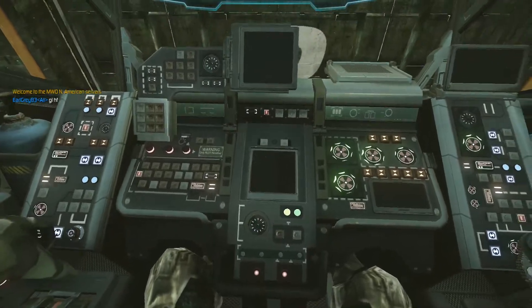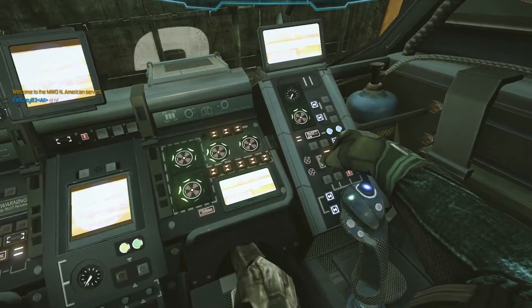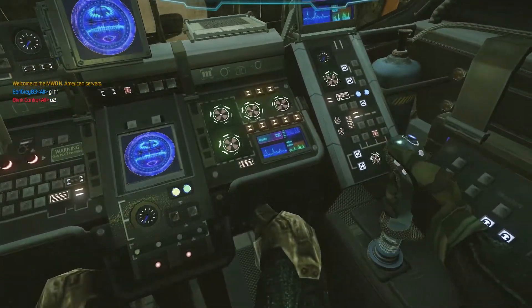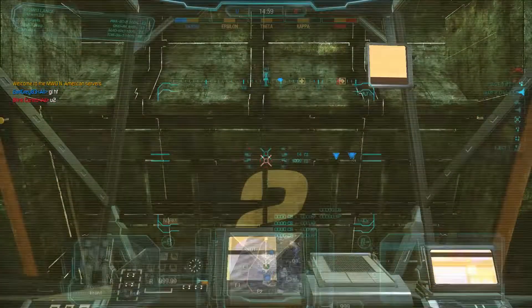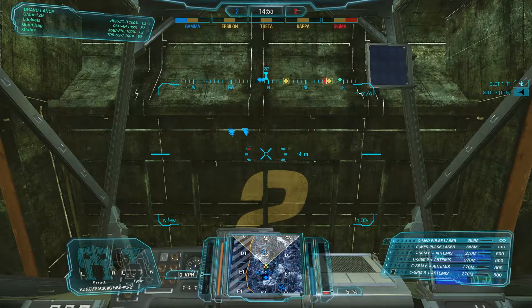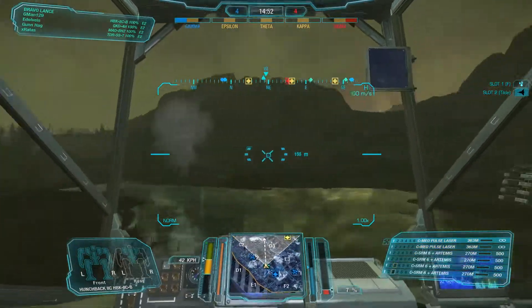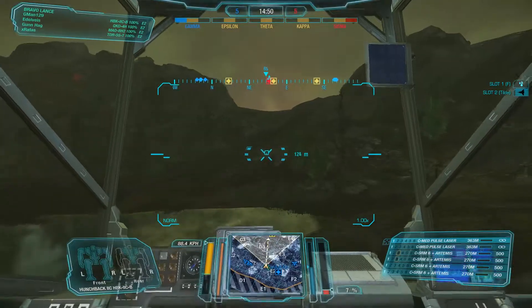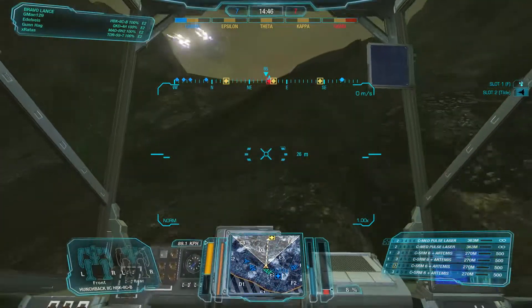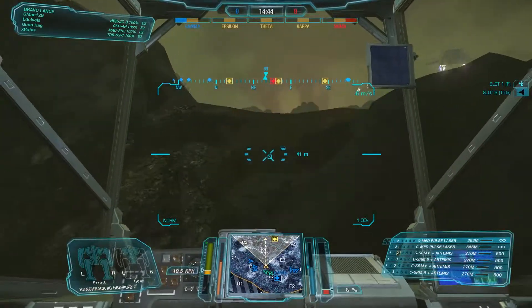We're looking at the Hunchback 2CB with four missile hardpoints and two energy slots. Energies are in the CT, missiles are nice and high-mounted in the side torsos. The current build is four SRM6s with Artemis and two medium pulse lasers. You can run smaller lasers like small pulse or ER mediums if you'd like, then up the arm armor and maybe add a heatsink.